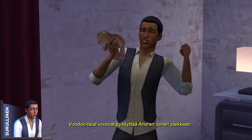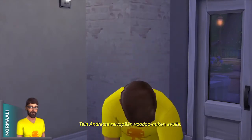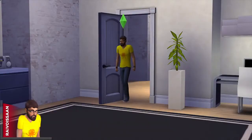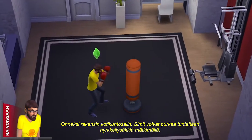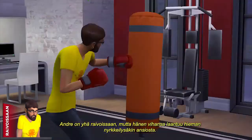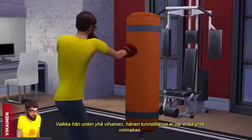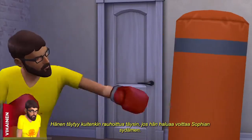I think a little voodoo magic can stop Andre in his tracks. By using the voodoo doll, I've made Andre quite the furious Sim, and Sofia is losing interest fast. Luckily I've built a home gym, and a punching bag is the perfect place for a Sim to blow off some steam. Andre's still furious, but after a few rounds with the punching bag, I've gotten Andre to lighten up a bit. While he's still angry, his emotional state is less intense.